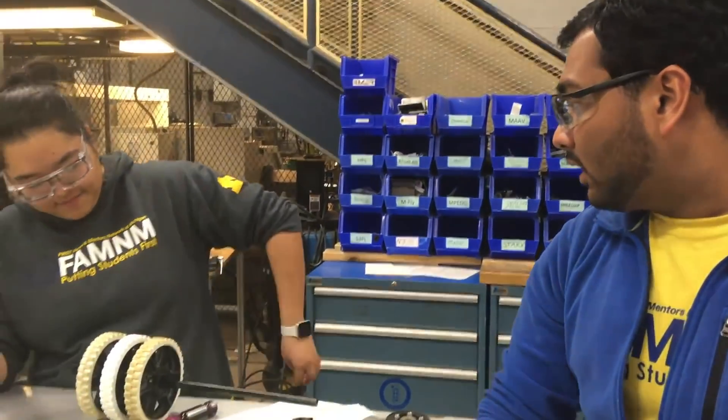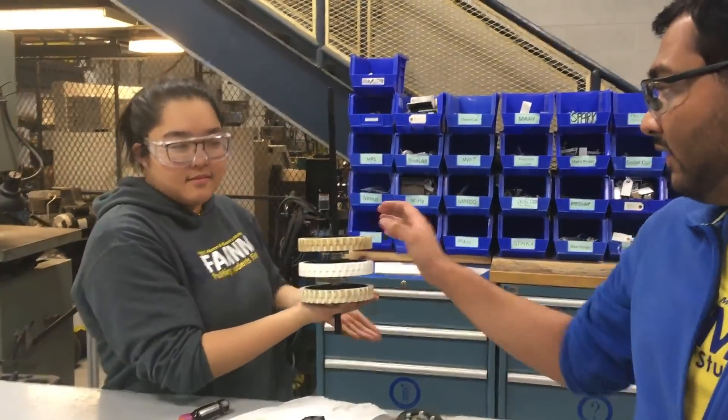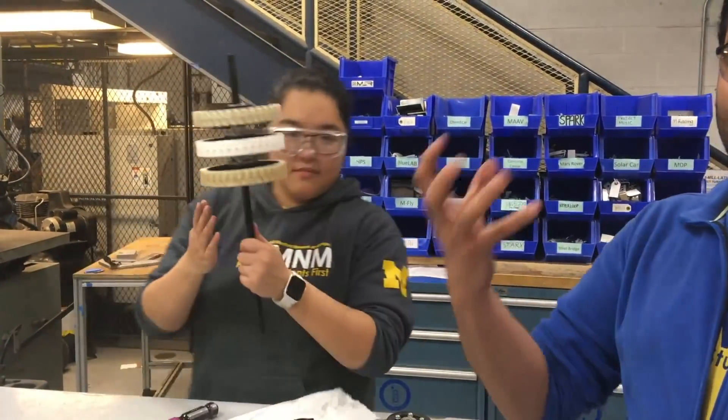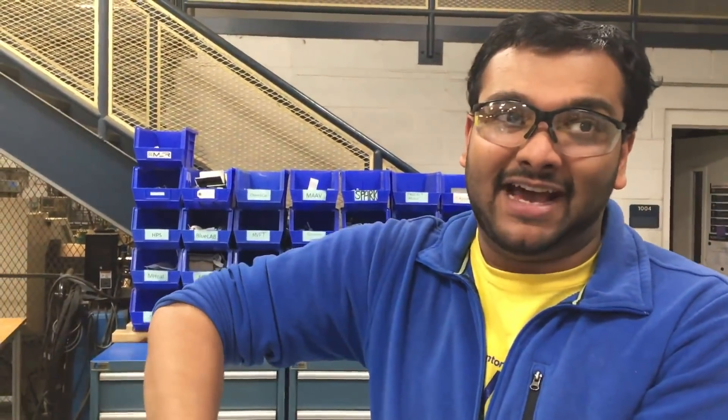Right now we're working on the flywheel design. We are moving to six-inch wheels because they are a bit heftier — just a bit more weighty — so we can get some more rotational inertia. Basically we want it to spin really fast but also have a ton of weight spinning fast so that when the ball goes through, it doesn't slow down the flywheel but instead takes all the energy and gets fired really fast.